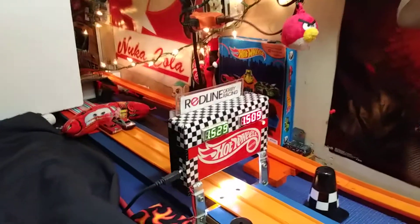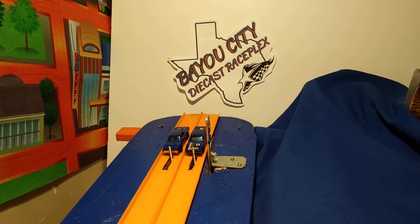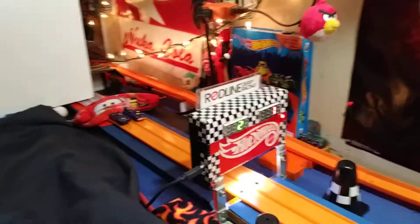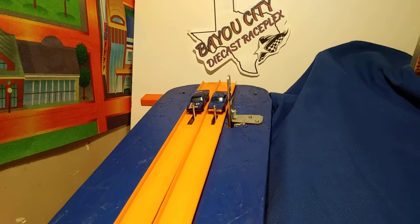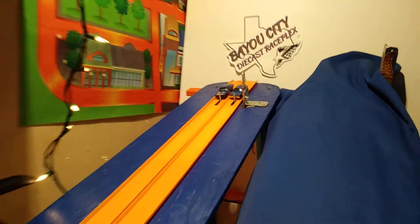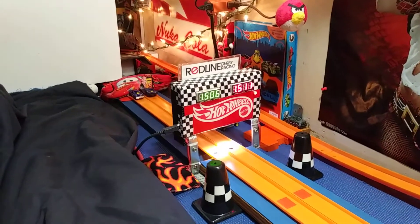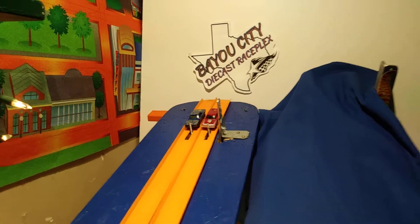Secondhand Speed moving on. Boom Machines Lane 1, 41-14 Lane 2. 41-14 takes the first one, 41-14 Lane 1 with the advantage. Boom Machines Lane 2. Another close one, 41-14 moving on. Speed Force Lane 1, Rivera Racing Lane 2.